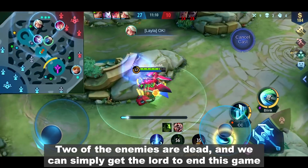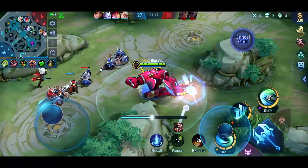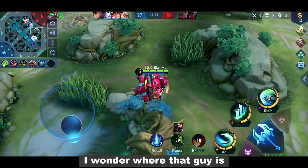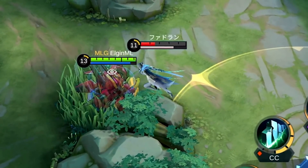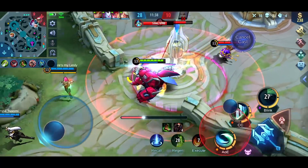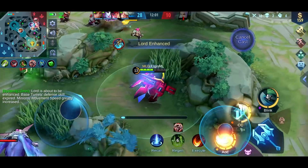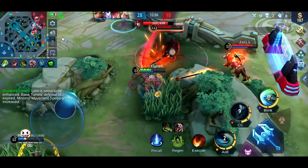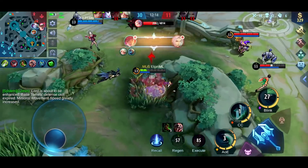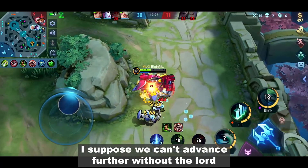Two of the enemies are dead and we can simply get the Lord to end this game. But since the Lord goes level 2 at 12 minutes, we might as well wait for it. Now I can see Ling with low HP at the bottom lane. Our enemies can easily clear our incoming minions. Pushing is harder than we thought. No matter how hard we push these guys to the edge, I suppose we can't advance further without the Lord. Time to retreat.